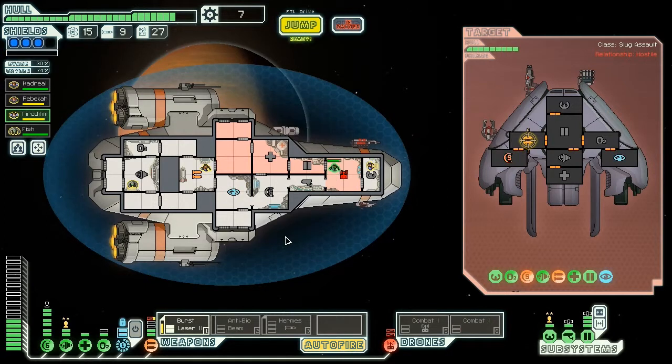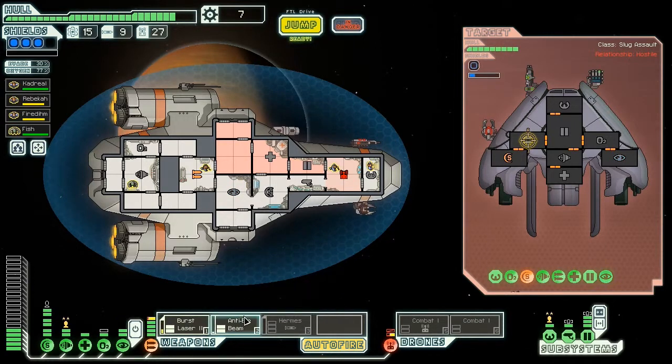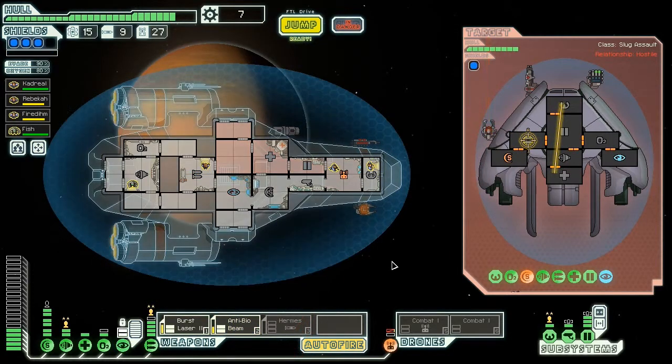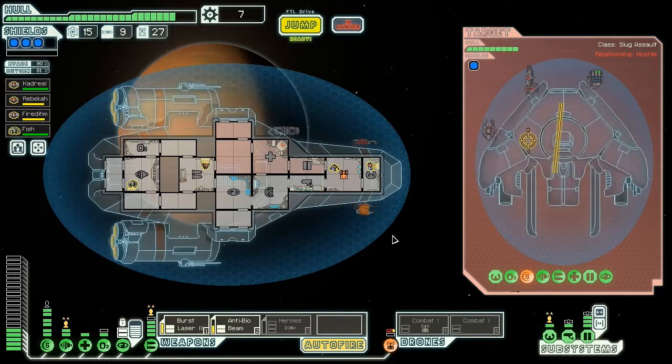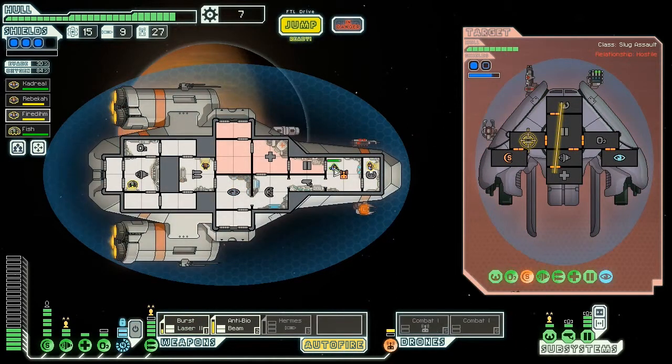Fix the drone bay. Burst laser is still active. We have the anti-bio beam — I suppose we can just try and torch them. I'm hiding for a second. They're cloaking too. It gives me time to repair, so that's good. All of our weapons are back up — that's phenomenal. Our combat drone is back online now.